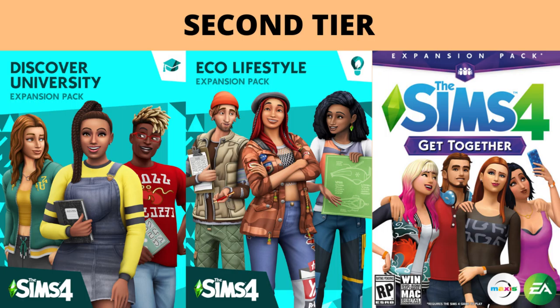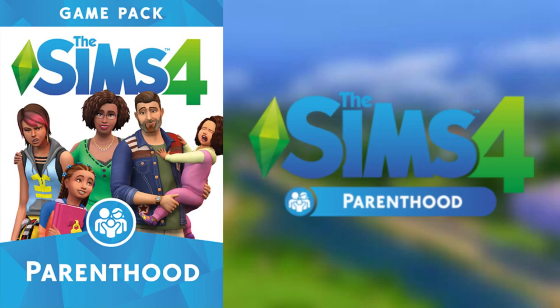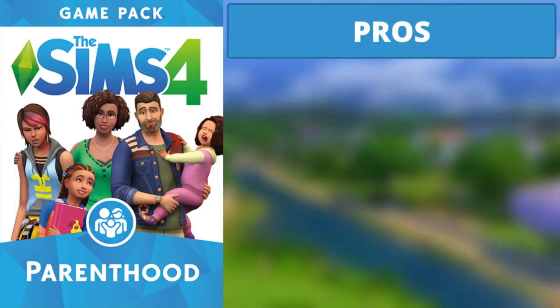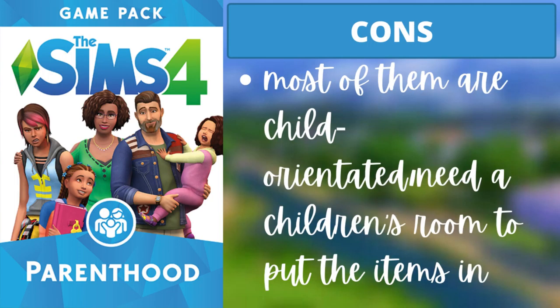On to the third tier. There are four packs: Parenthood, Dine Out, Jungle Adventure, and Island Living. For Parenthood, the main pro is that there are lots of items that are usable again and again — you can use at least one or two items from this pack in literally every single build without getting sick of it. The con is that most items are child-oriented, so if you never build children's rooms, this pack may not be for you.